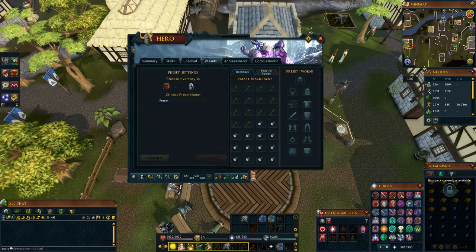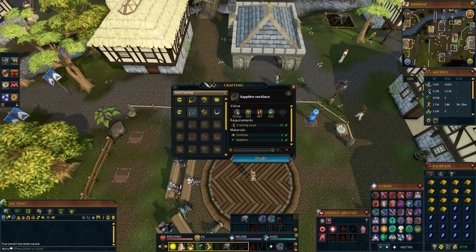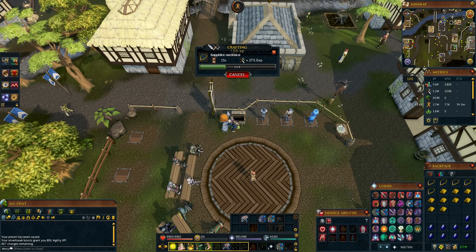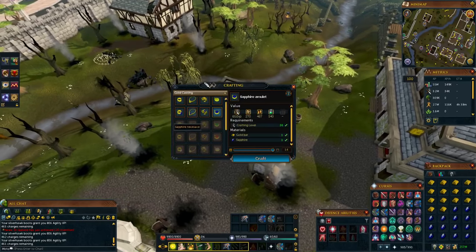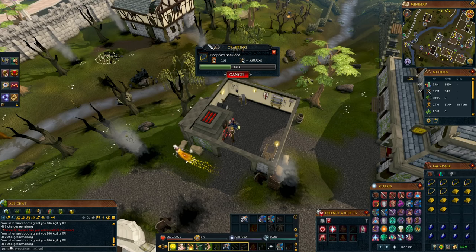To make these, create a bank preset with 14 gold bars and 14 sapphires. Then go to the friends chat portables and find a portable forge — not a portable crafter, it has to be a portable forge. Click on it, make sure it's set to sapphire necklaces, and make them. When you need to bank again, load up your preset and repeat. If you don't want to use a portable forge, just go to the furnace in Edgeville — you'll get a little less XP per hour but it's up to you. Making sapphire necklaces will currently make you around 400 GP profit each. Just bear in mind prices can change, so check the Grand Exchange if you're watching this later.